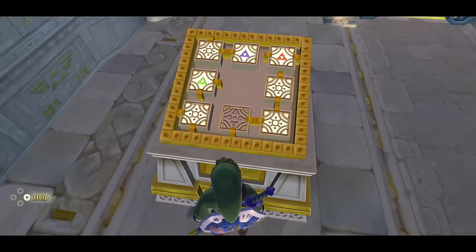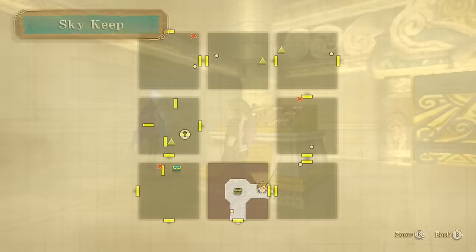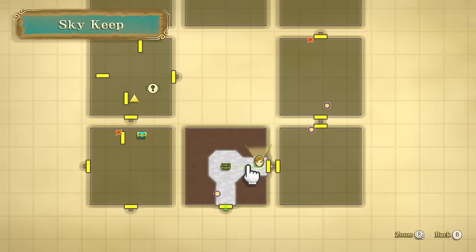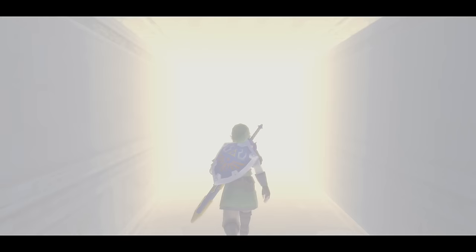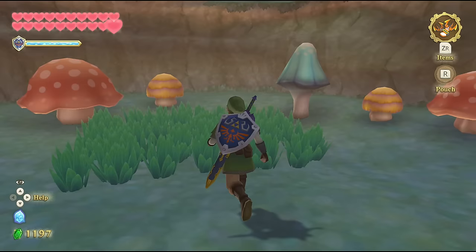There are three rooms with the Triforce marked on them — that's obviously where the three pieces are. The map shows save points and control panels marked with an X, which are where we can restructure the dungeon. Each room has a different theme — a blast from the past based on areas we've already explored throughout the game.